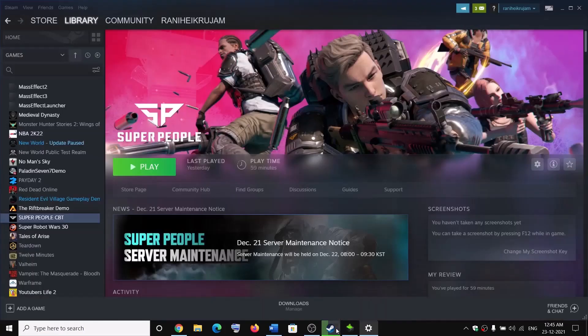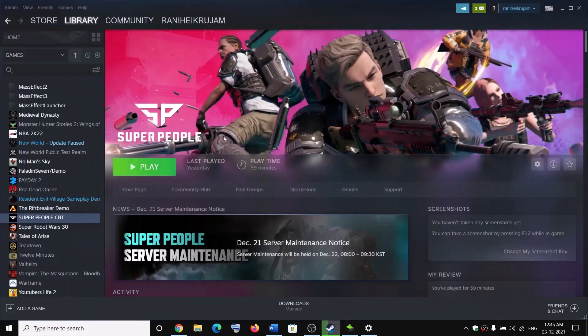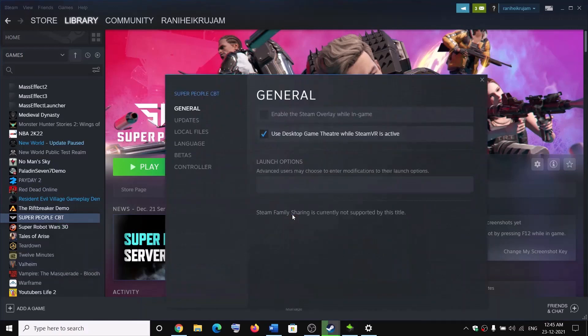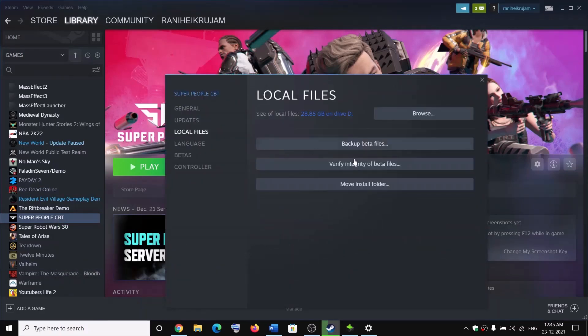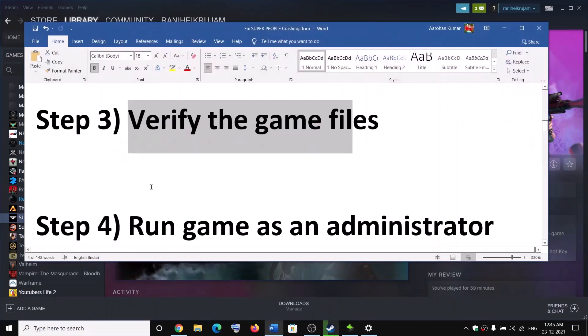Once all the exe files are added, try to launch the game. The next step is to verify the game files. Go to Steam, right-click on the game, select Properties, go to the Local Files tab, and click on Verify Integrity of Game Files. Then try to launch the game.